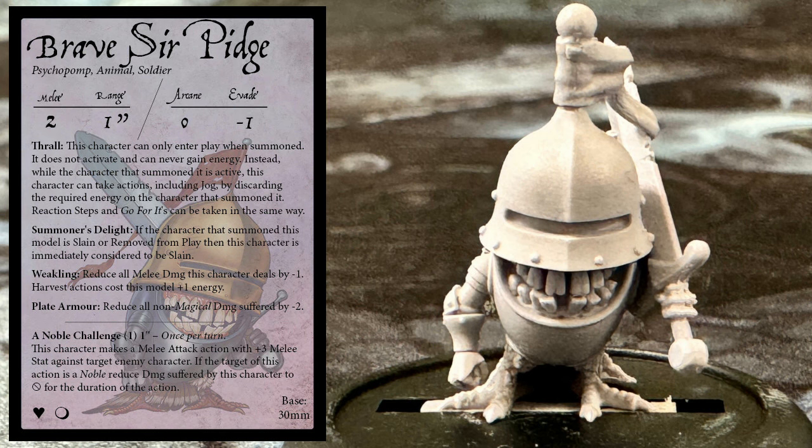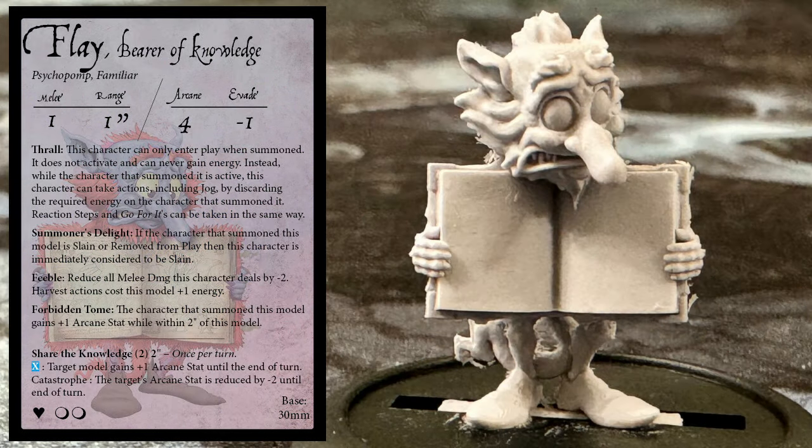The second Psychopomp from the starter is Flay, Bearer of Knowledge. He is melee 1, range 1 inch, arcane 4, and evade minus 1, with two wounds. He has the keyword Familiar. Flay's big deal is boosting his friend's arcane stat. His Forbidden Tome ability means that as long as he stays within 2 inches, his summoner gains plus 1 arcane stat. Once per turn, he can also Share the Knowledge, which costs 2 energy. If he plays a blue card, a target model within 2 inches increases their arcane stat by 1 for the rest of the turn. On a catastrophe, the target reduces their arcane stat by 2 instead.